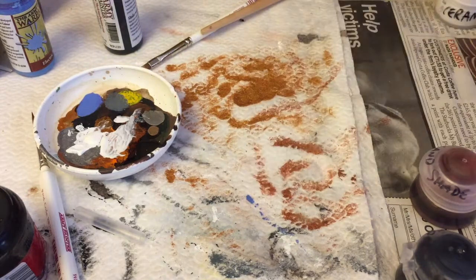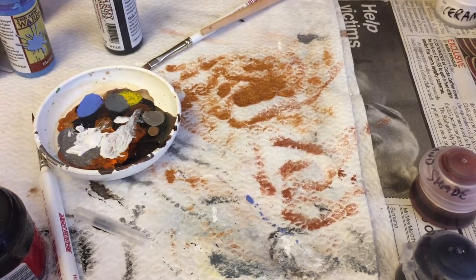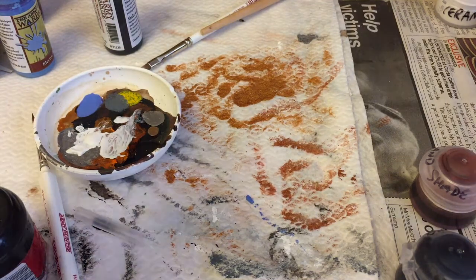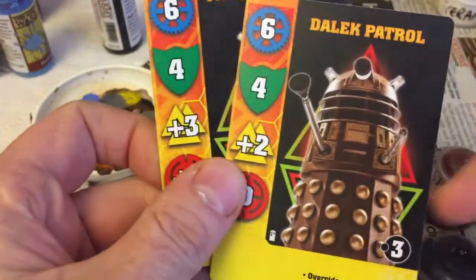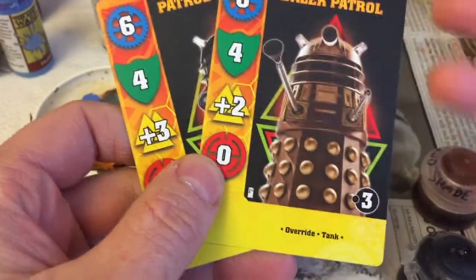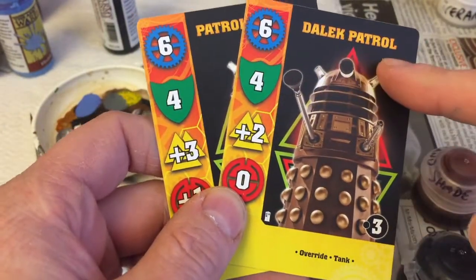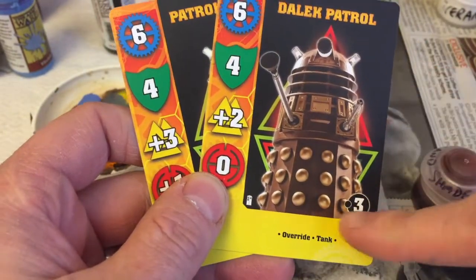I've gone for a quick and dirty paint scheme on these just to get them table-ready quickly. Before I started I had to have a bit of a think about it, because the way the Doctor Who: Exterminate game works is you don't have points when you build your army — you have cards. You've got a whole bunch of cards to pick from and they tell you what kind of unit you take and how many models are in that unit.